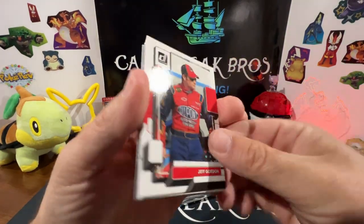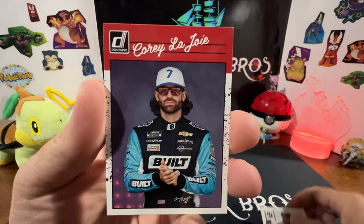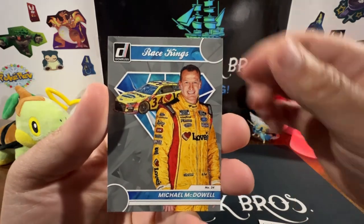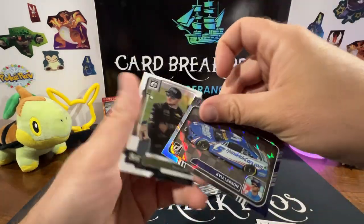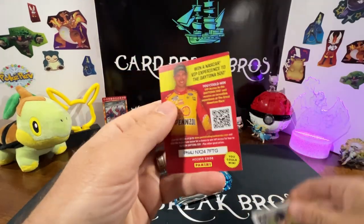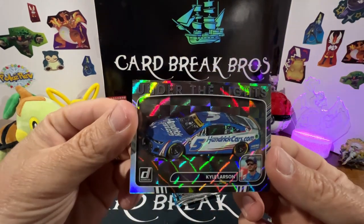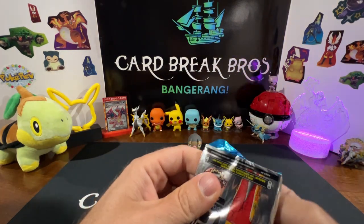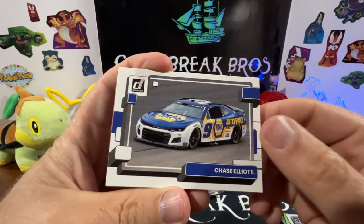If we get anything good, guys, let us know down in the comments. We know nothing about racing — we don't know Jeff Gordon, Daniel Hemrick. We've got Kyle Larson Race Kings, Michael McDowell Race Kings, and oh, that's a cool one — Under the Lights Kyle Larson! And Ty Dillon. There's also a little promo code card in the back. We'll go ahead and sleeve up that Under the Lights and keep ripping.